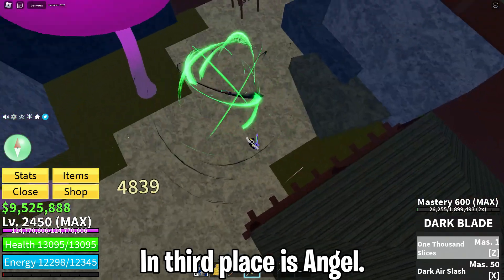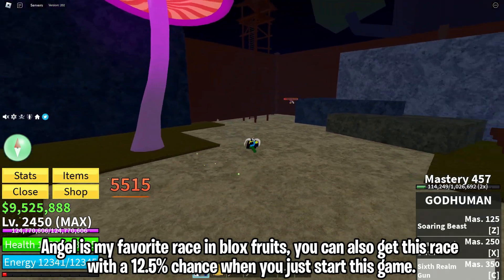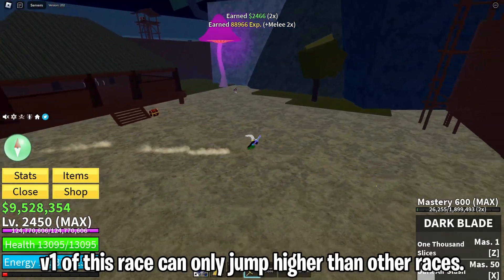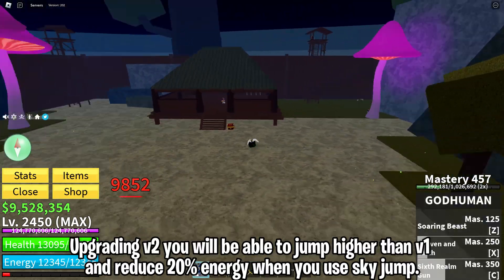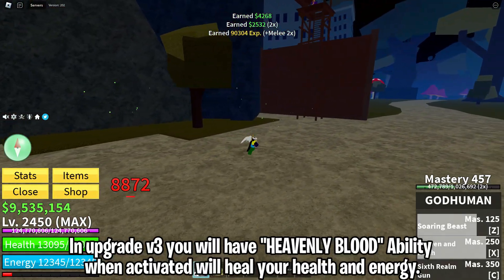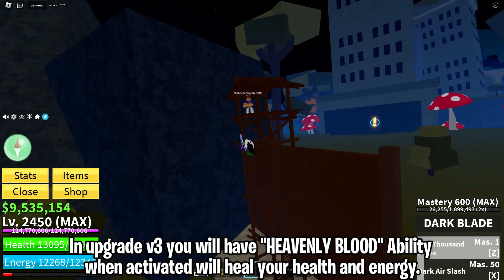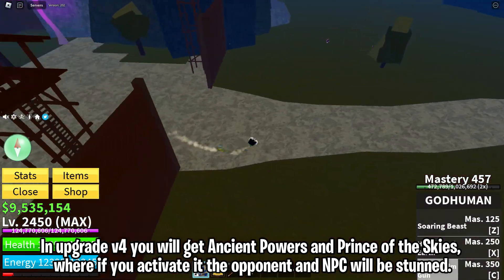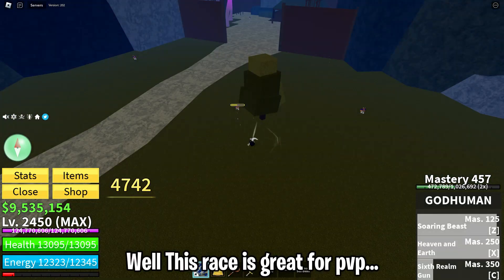In third place is Angel. Angel is my favorite race in Blox Fruits. You can get this race with a 12.5% chance when you start the game. V1 of this race can only jump higher than other races. Upgrading to V2 lets you jump even higher than V1 and reduces energy consumption by 20% when using sky jump. In V3, you get the heavenly blood ability, which when activated heals your health and energy. In V4, you get ancient powers and prince of the skies, where activating it stuns opponents and NPCs. This race is great for PvP.